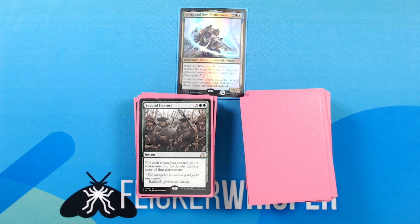Second Harvest — 2 green green for an instant: for each token you control, put a token onto the battlefield that's a copy of that permanent.